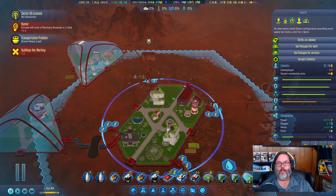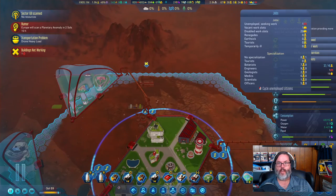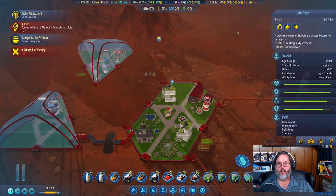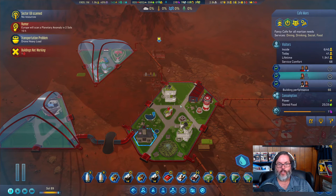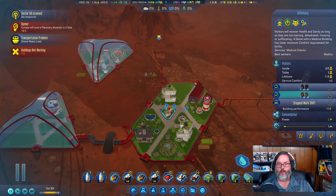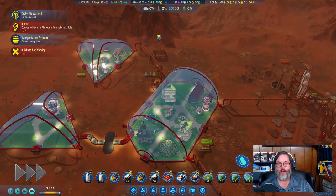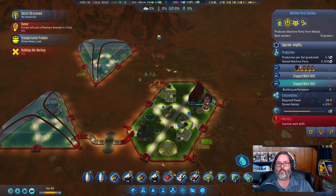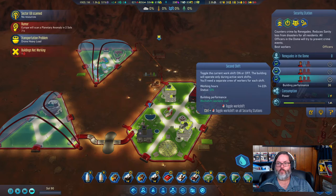I have one unemployed person and we've got a job slot. You're open — go to work there. That would be the perfect thing to do. We've got that too — let's go ahead and open a second shift here, and then there will be a reshuffling of jobs.